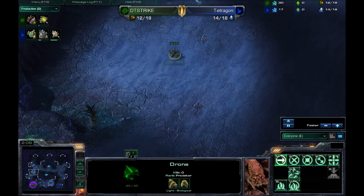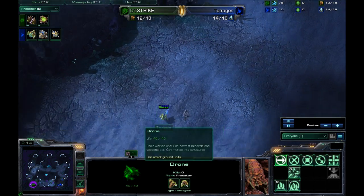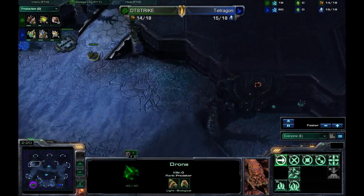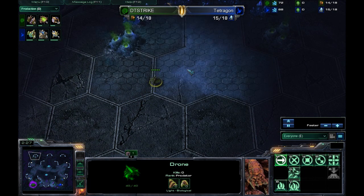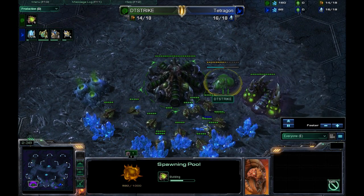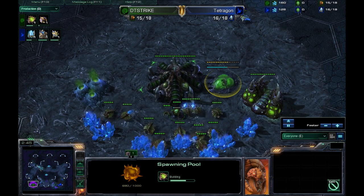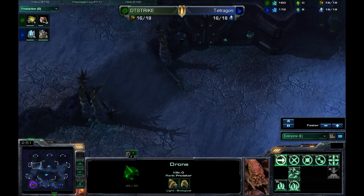I'm just a little backlogged here with some of these casts, so I'm trying to get a little caught up. We do have scouting workers out catching all, seeing all, knowing all. He's sending his drone up to the northern position — and I hope he's taking a secret base, because there's no way his opponent can actually spawn up there. This is the original version of Shakura's Plateau, where you can only spawn in cross or horizontal positions, never in the vertical positions.